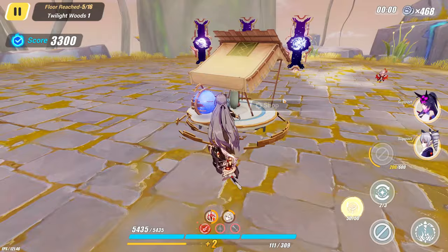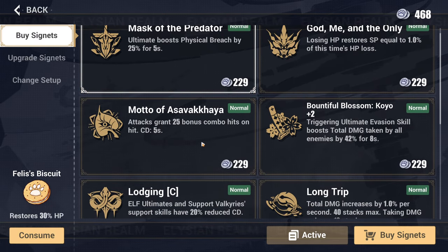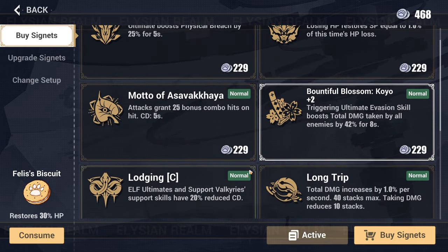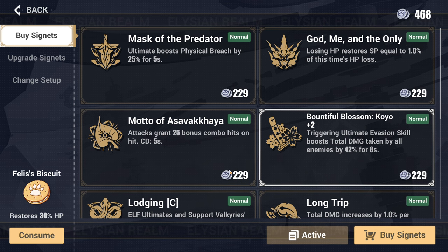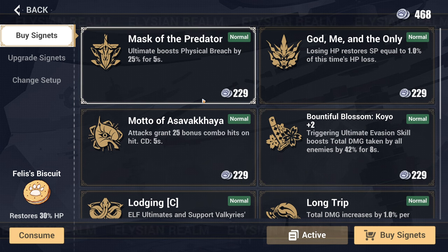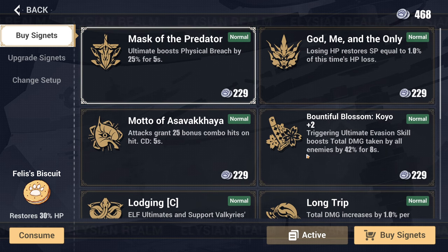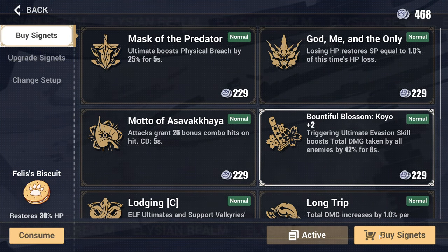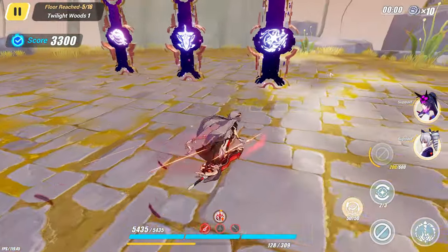Deliverance is okay, Stars is great. Physical breach, maybe I do Kevin. Combo heads, evasion skill — ooh, Sakura! I forgot about Sakura to be honest. Sakura is great on her, actually really great on her. I don't have any sigs to upgrade. I want the breach as well though. I'm going to take both of these. Actually, I'll go Griseo — evasion skill boost, total damage taken by all enemies.